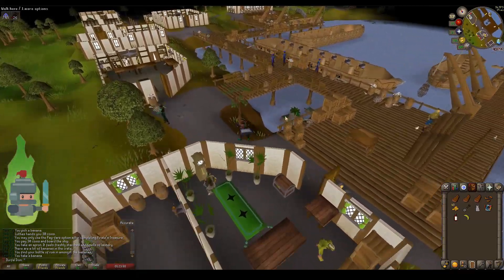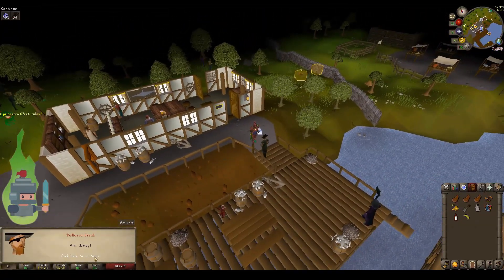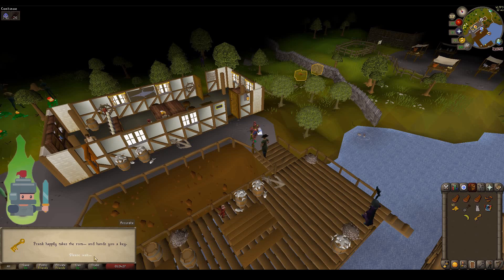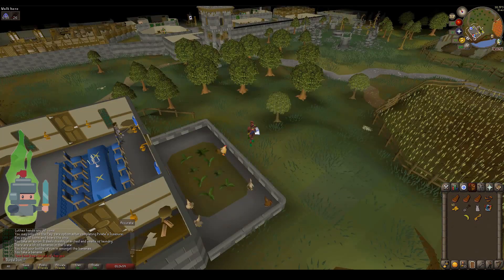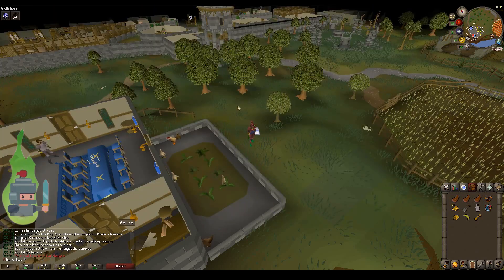Quickly return to Redbeard Frank and tell him you have got the rum. Continue through the narrative and he will eventually exchange the rum for a key. The eagle-eyed among you may notice Veos there — that's the hooded guy in purple. He is from the X Marks the Spot quest. If you haven't done that, I'll pop a link up on screen — it's another easy quest and it introduces you to clue scrolls. Now we've got the key, and this is the point where you need to go to the bank or collect a shovel if you haven't already got one. I'm going to use the teleport from the Chronicle. Here we are at the Champions Guild, just south of Varrock, because we need to go to the Blue Moon Inn — that's where Redbeard Frank told us one-eyed Hector had hidden his treasure.